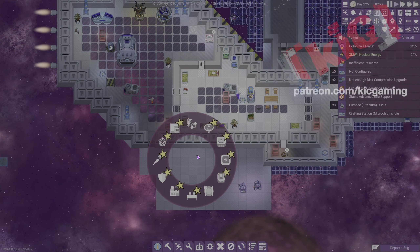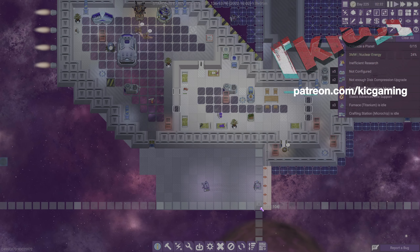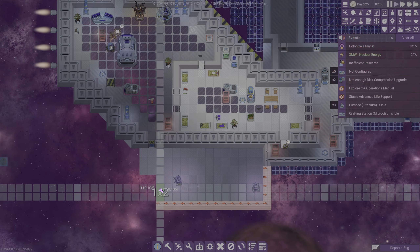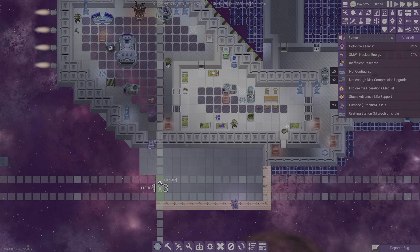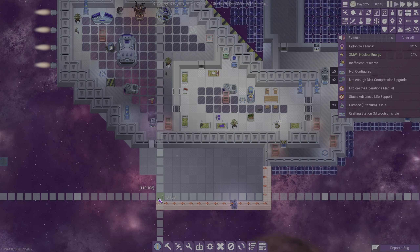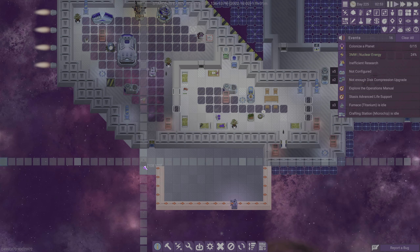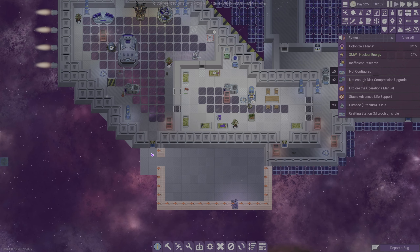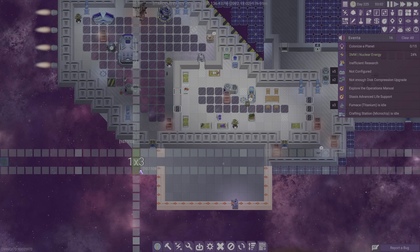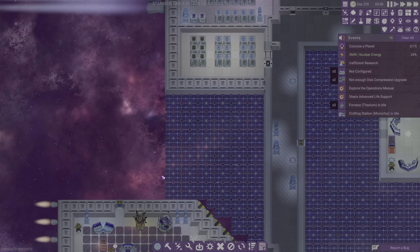On the last episode we built some new floors, and on this one we're going to build some new walls. With a little luck we are not going to run out of titanium — we are going to find out. I think what I wanted to do will work; we might have to build some additional flooring here, and a couple more floors as well.